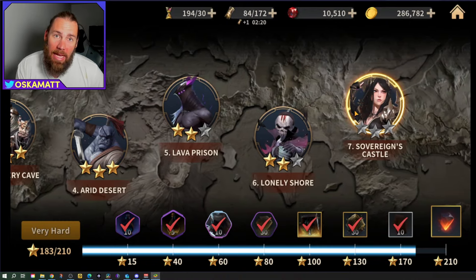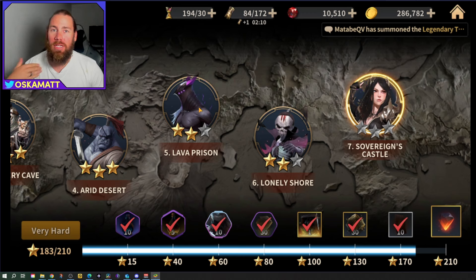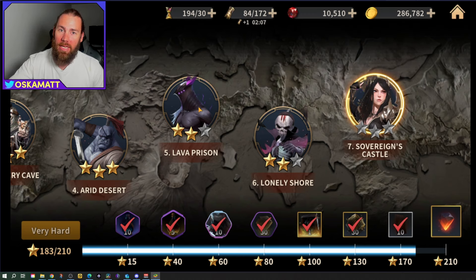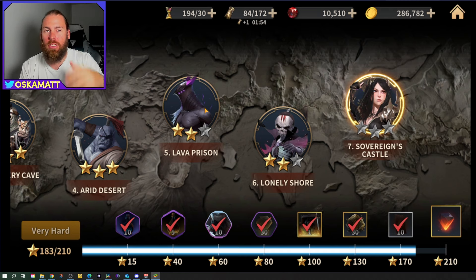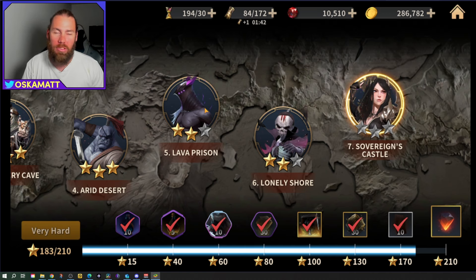If you don't care what stones you get, just do the highest level you can on auto, and make sure it's something you complete very quickly — that run I just did took less than a minute. You'll get through campaign really fast. It's great on this game because you can put it in power saving mode and on my phone it goes into a smaller square at the bottom, so I can still use my phone while farming campaign. It doesn't just clog up your phone.